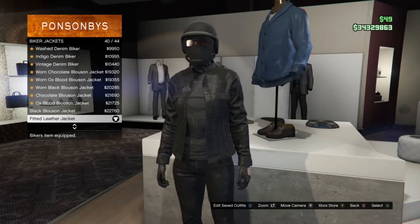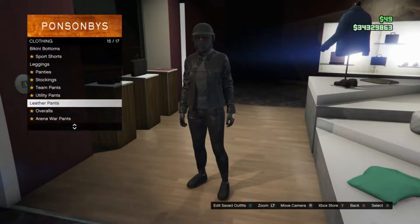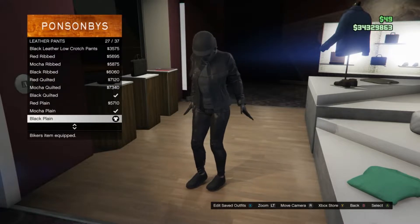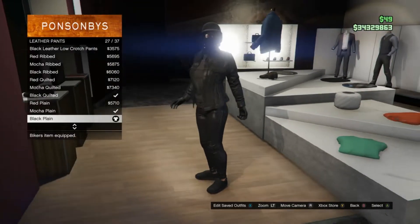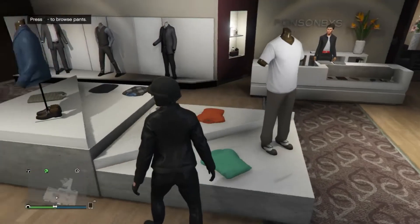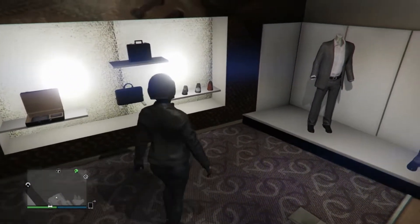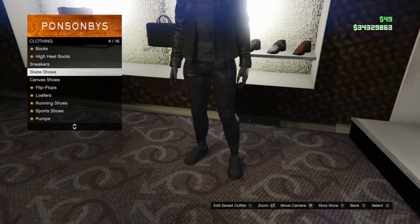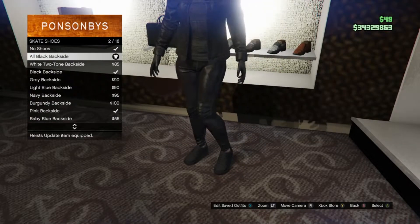After you guys go ahead and buy that, back out and scroll up until you guys find biker jackets, which is right here on slot 8. Go ahead and click on biker jackets and you guys are going to be equipping the fitted leather jacket, which is on slot 40. Then head over to your pants, scroll down to leather pants on slot 5, and equip the black plain which is on slot 27. Then head to shoes, scroll down to skate shoes on slot 4, and equip all black backside which is on slot 2.